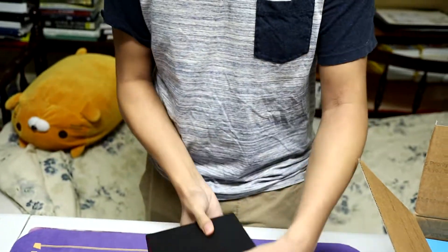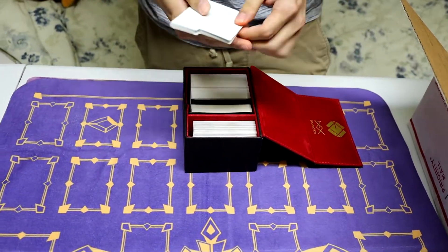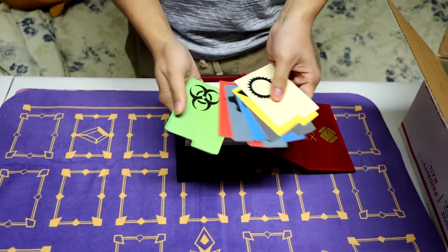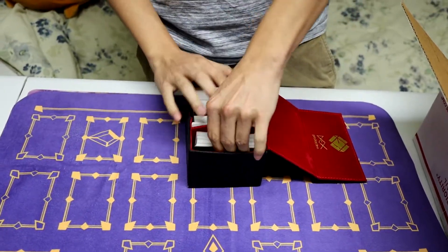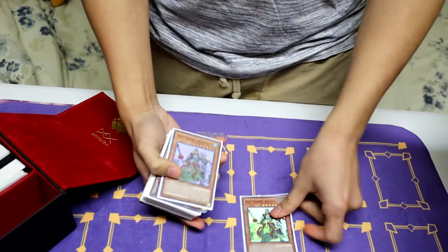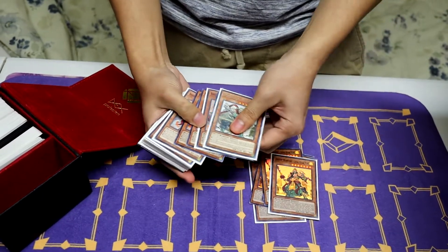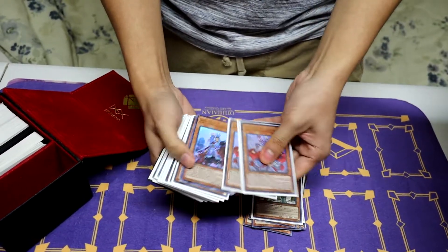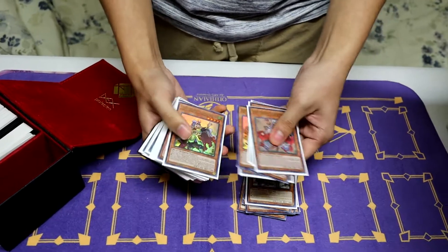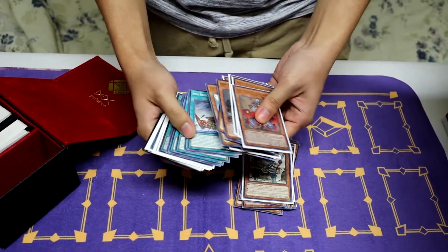If you guys are liking the video make sure to drop a like, comment, and subscribe — it helps me greatly. Ready? One, two, three — bam! It's a bougie deck book, got dividers. These are all Magic: The Gathering dividers — sick. So there could be multiple decks in here but they're all the same sleeves. This is an Ancient Warriors deck — all the Ancient Warriors cards, and he has a lot of spares. The stuff on the outside is spares, and the stuff in the sleeve is part of the deck core.